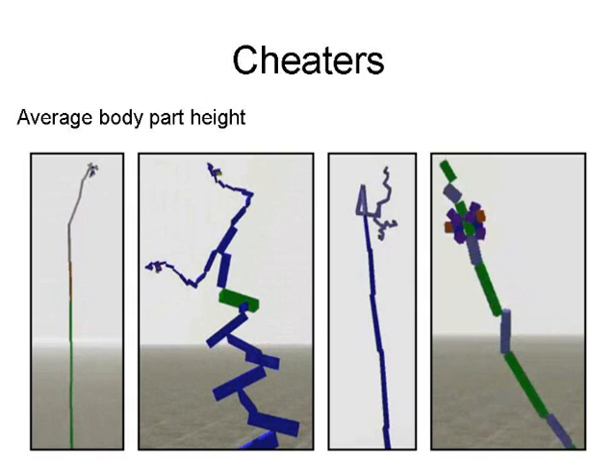Cheaters are creatures that satisfy the fitness function but aren't what you have in mind. For example, when I was trying to evolve creatures to jump, I first said I'd determine a creature's location by taking an average of the location of every body part. Well, the creatures immediately started exploiting this — instead of jumping, they would evolve to be really, really tall with a lot of body parts way up at the top. When you take the average of all the body part positions, that drags the point way up high into the sky, and they think they're jumping. So in fact they weren't jumping at all.